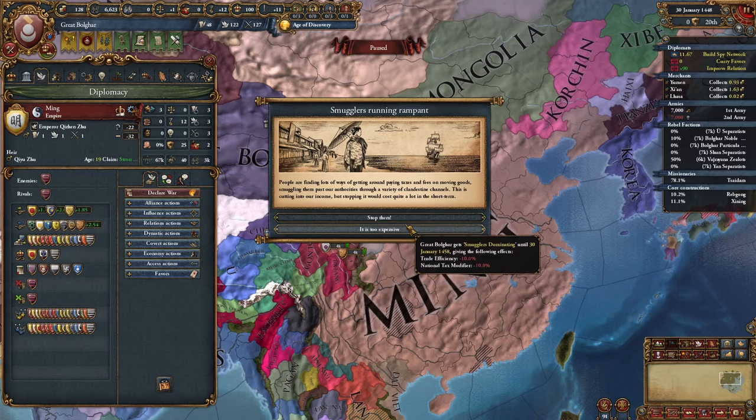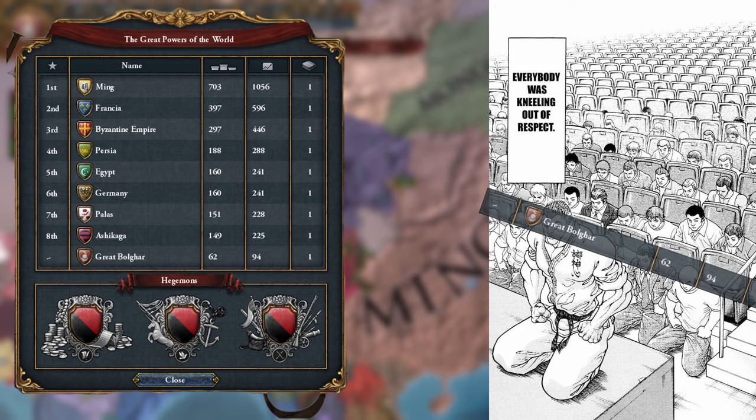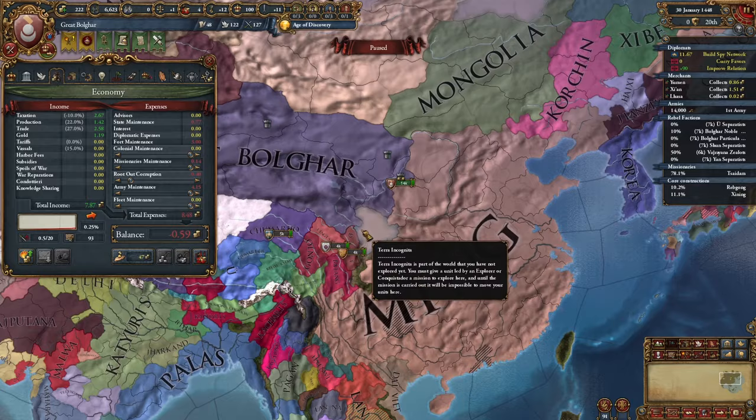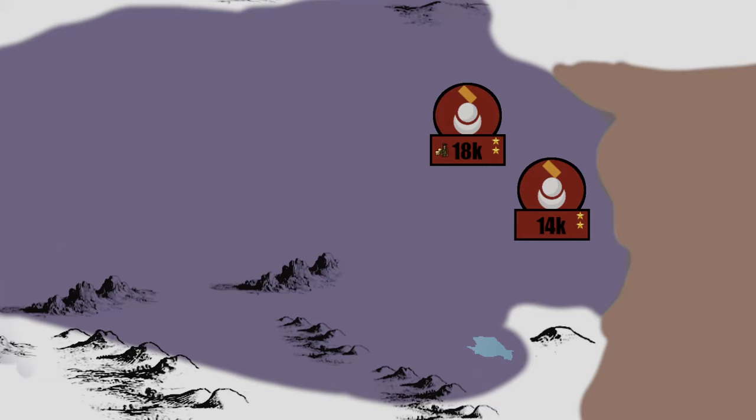Now comes the most daunting task that I feared ever since thinking of this mega campaign: taming the Ming Empire. The burning question is how I'm supposed to fight the uncontestedly strongest nation in the world at this point, and the answer is to wait till the perfect moment to strike. I noticed at least two revolts occurring in southern China — the best distraction I was probably going to get — so I sealed the fate of my economy for the next 50 years and bought four mercenaries.